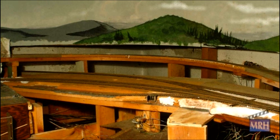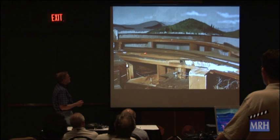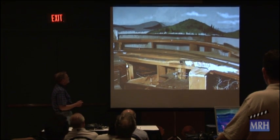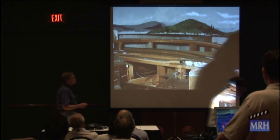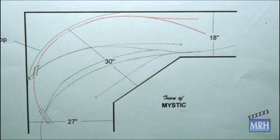This is where Mystic is going to go. The end of Mystic Yard is right here, and I've included a passing siding because I'm going to do some switching here. I have a stub end siding here and a switch back here. This is the narrow gauge going up to the mines. This is in a drawing, so I've got about 30 inches to the backdrop. The red line is the Mystic line — it doesn't cross here, it goes down behind here. So I have about eight inches to recreate or create forced perspective.